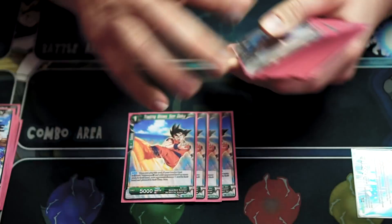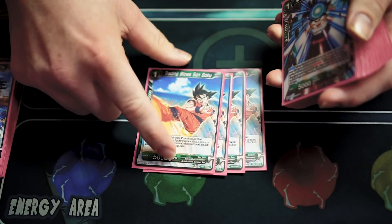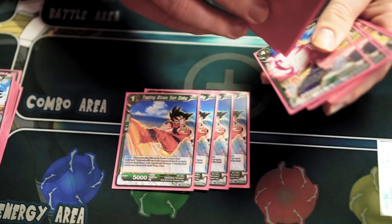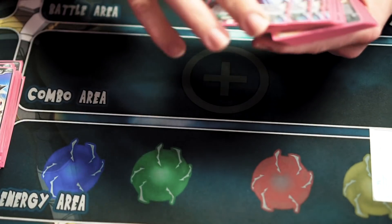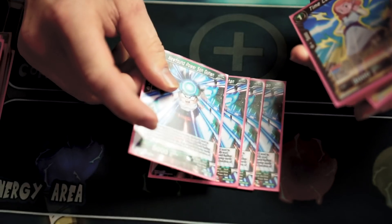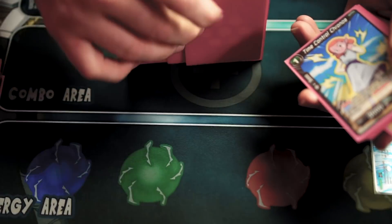For this one-drop Goku, when you play it, if they have five or more cards in hand they have to pitch a card, so it's really nasty, especially paired with the killer combo of the deck — just helps kill off their hand. Four of the Newfound Power Son Gohan: it's a crit, it's self-awakening, pretty good card for the deck.